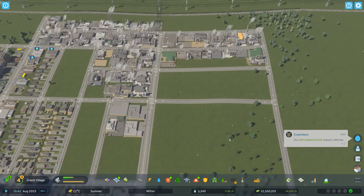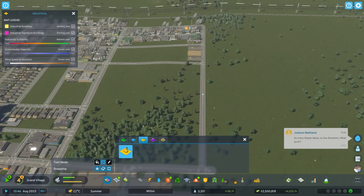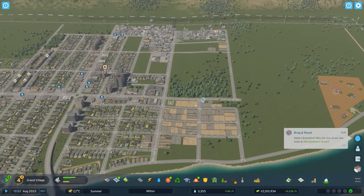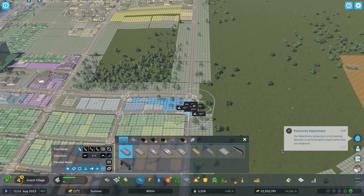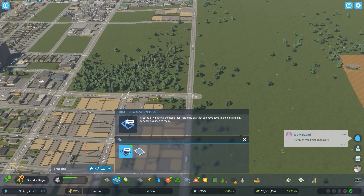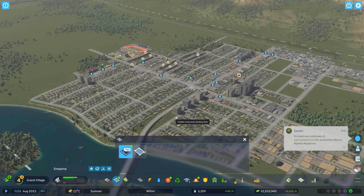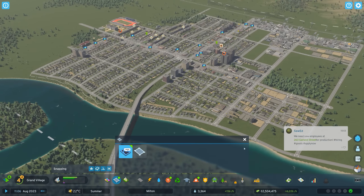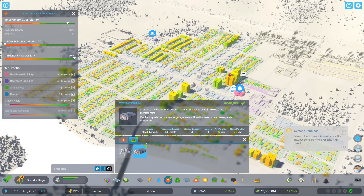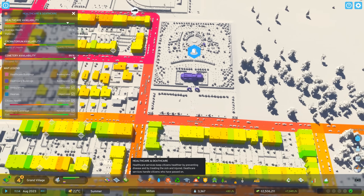Milton is growing at such a rapid pace. I can actually make zones and areas now — the way areas work is a bit different compared to City Skylines 1, but I'm not going to get into different areas yet because the town isn't big enough to warrant that. I can place down a crematorium at 45,000 a month — I'm making well over that — so I'm going to place a crematorium right over here by the cemetery.